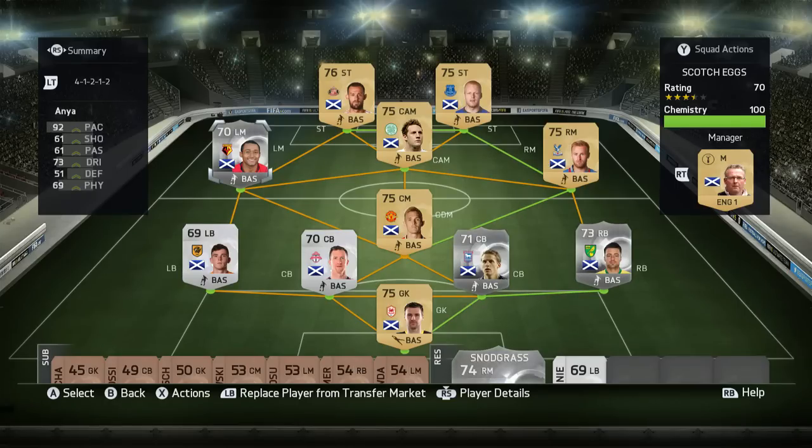Left mid, Anya — one of the players I did utilize in this team. He's got 92 pace and 73 dribbling which is really, really solid. I definitely recommend using him over Snodgrass because that pace is just an outlet for you every time you can switch over to that left-hand side.